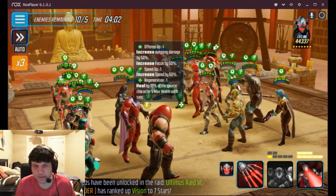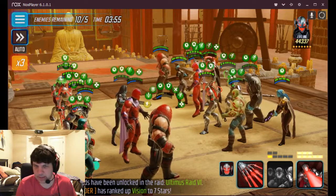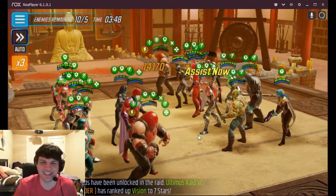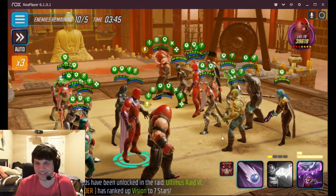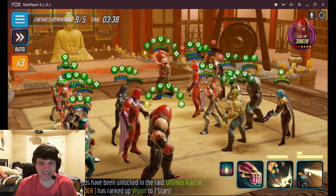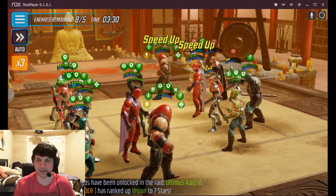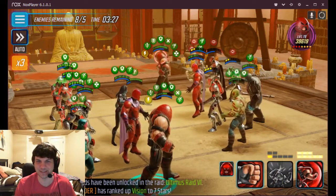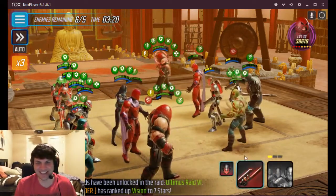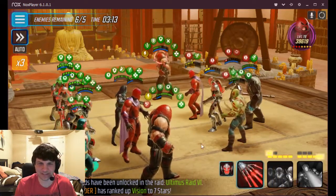Ultron does not have defense up, and it looks like Magneto doesn't either. Let's blast Ultron - he is top priority. Ooh, that was a crit - 115k, one-hit kill on the Ultron, and that removes all his buffs too. That is nasty. Let's blind all his little friends. Now we've got offensive Vision to remove all the buffs possible. We didn't get rid of the taunt on Drax though, that does suck. Let's take away their Ultron and slow him down, heal up.